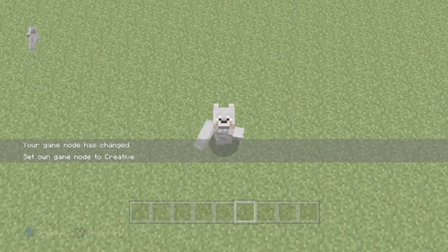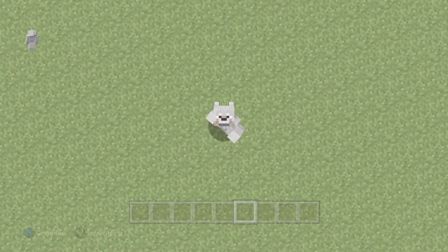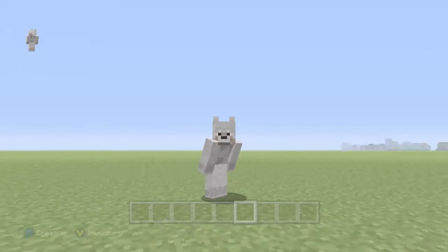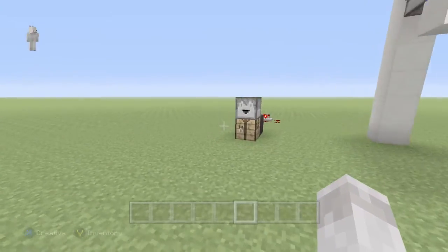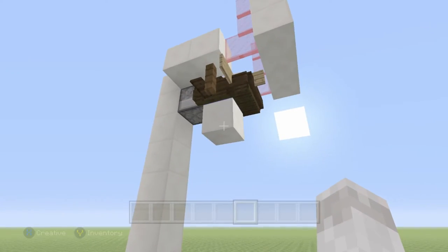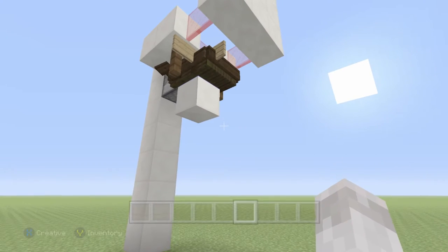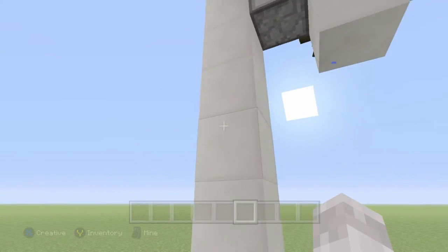Welcome back to the tutorial. Last week we made this little contraption where you can duplicate your stuff — it still works as usual. But today, what the heck is this ugly thing? Well, basically this is an elytra launcher.